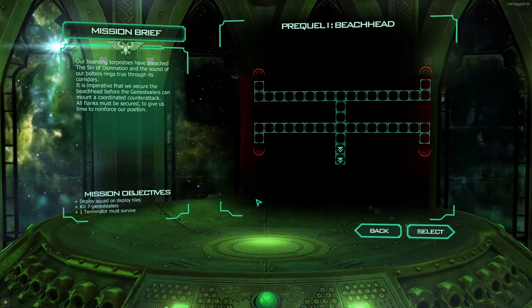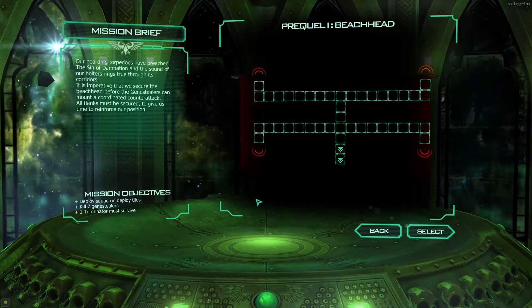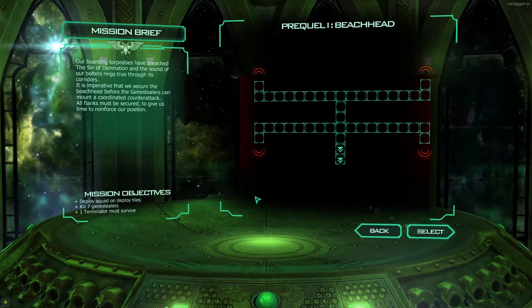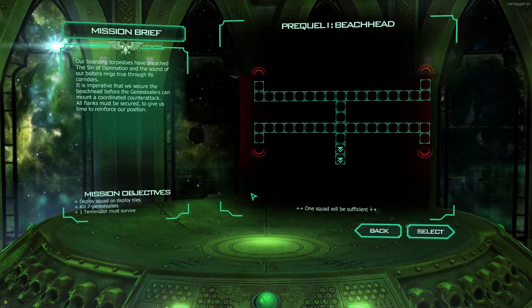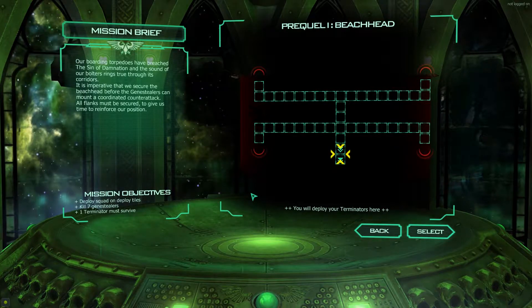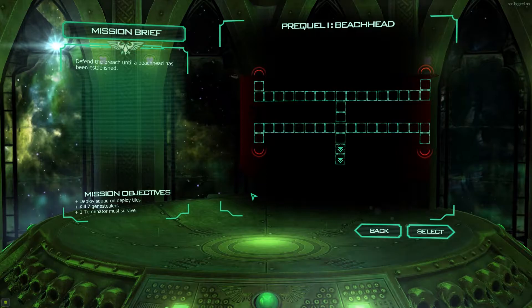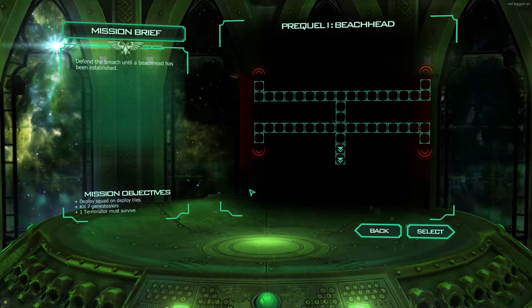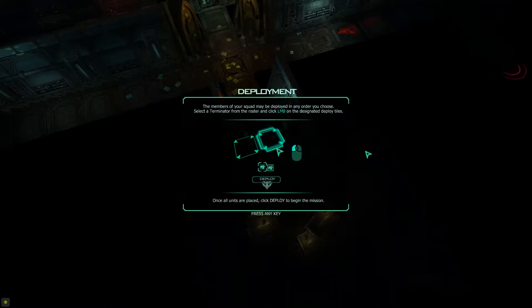The sound of our bolters rings true through its corridors. It is imperative that we secure the beach head before the Gene Stealers can mount a coordinated counterattack — all flanks must be secured to give us time to reinforce our position. Sergeant of the squad, accept your orders. One squad will be sufficient; you will deploy your terminators here. We have predicted the enemy routes of attack — defend the breach until a beach head has been established. The members of your squad can be deployed in any order you choose; select a terminator and left click on the designated deploy tiles.